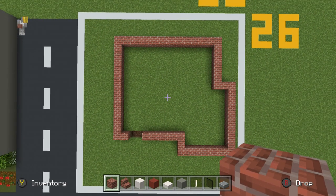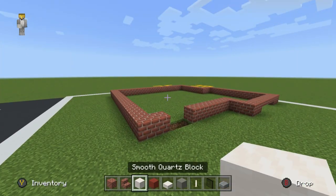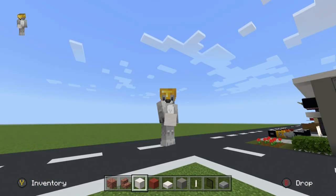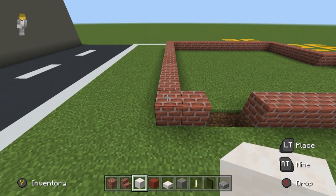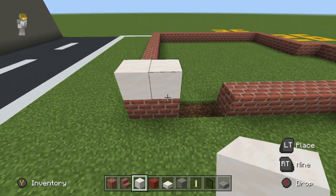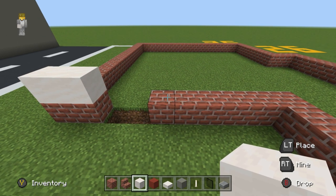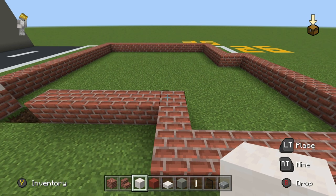The next thing we have to do is mark out all of the details of the build by using smooth quartz blocks — which sounds like a weird thing to say, but you'll see what I mean. Let's begin where we started: place two smooth quartz on top of these first two bricks.